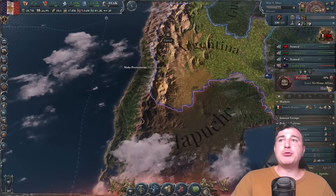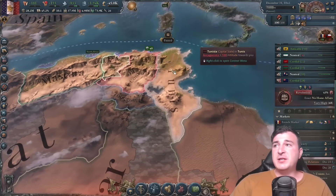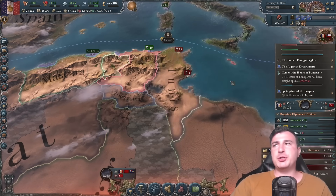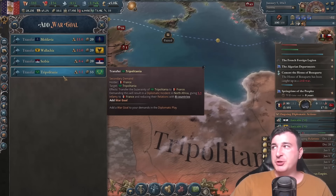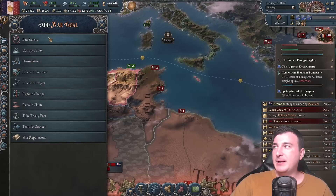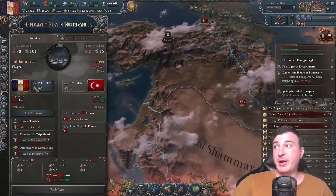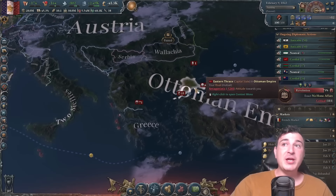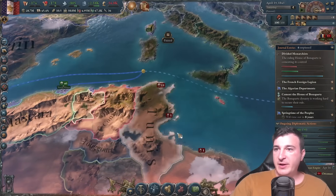We're going to bring Chile into the fray. Since the Ottomans are the sick man of Europe, it's time to get back our North African holdings. I'm going to transfer Tripoli to me — Tripoli, everybody knows, is rightful French clay. I'll also ask for war reparations, liberate Bulgaria, and liberate Iraq. I'm taking advantage of the fact that the Ottomans are insanely weak and their units won't be a match for me. Naval invasion number one and number two launched.